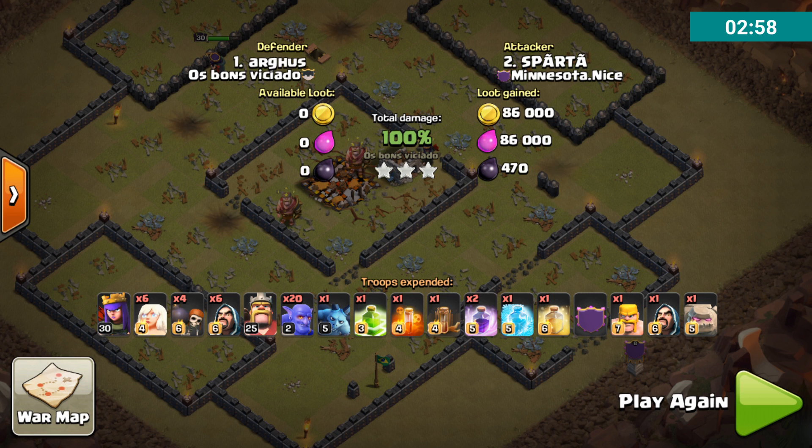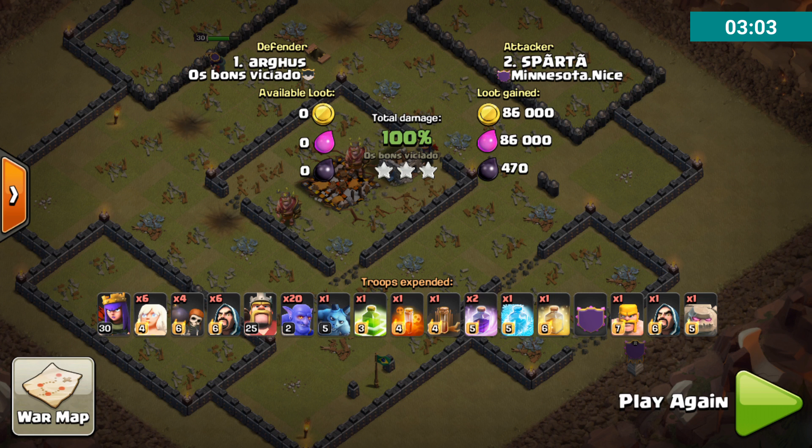It's just about keeping them alive. If they do hit a set of double giant bombs, Bowlers will die. So you want to try to avoid those whenever possible. Looking at where Sparta did go in, he didn't run into any giant bombs, which was probably pretty helpful. A giant bomb or two next to those Infernos probably would have caused some pretty significant problems. So pick your sides carefully, make sure you scout the base, and have a thoughtful plan for where you enter to avoid any disasters like that. Just keep shooting for three stars. Keep the win streak alive, Minnesota.nice, and hopefully Reign of Fire can follow in your footsteps.